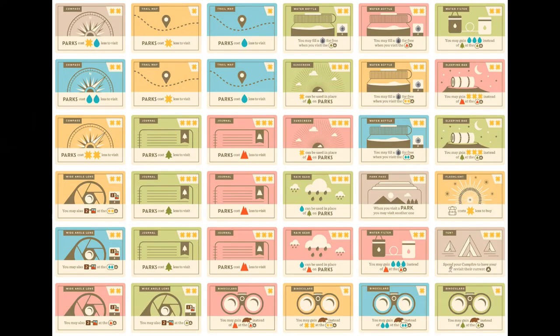How early the lookout appears in the trail will also impact how much value you can get out of gear, particularly gear that gives you a discount on visiting parks. More opportunities to visit parks means more discounts and more value. When the lookout appears in the first season, it can be worth it to buy 2 or even 3 gear cards, knowing you can make up the difference later.